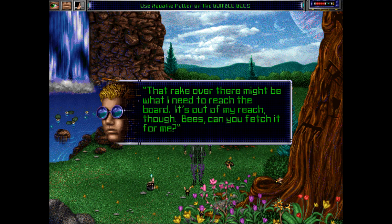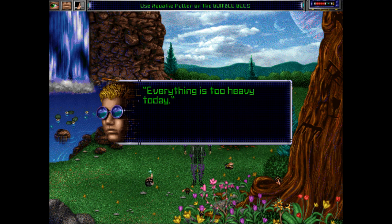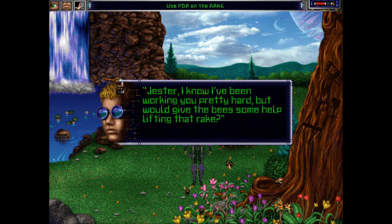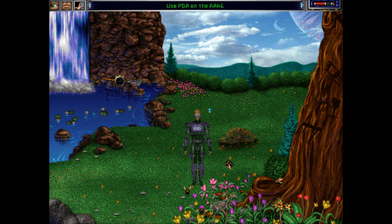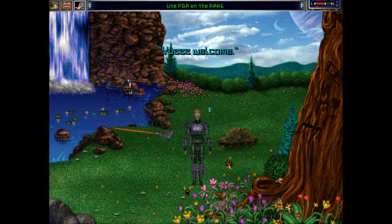That rake over there might be what I need to reach the board, but it's out of my reach. 'Bees, can you fetch it for me?' 'The rake is too heavy for us. Everything is too heavy today. But perhaps for Jester's help.' 'Jester, would you give the bees some help lifting that rake?' 'Sure, boss. I'm glad you appreciate me.' Now I have what I need — thanks to you all for your help.